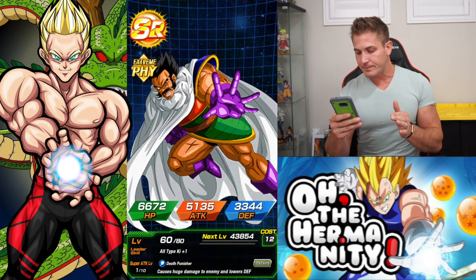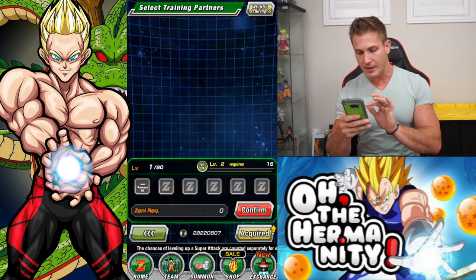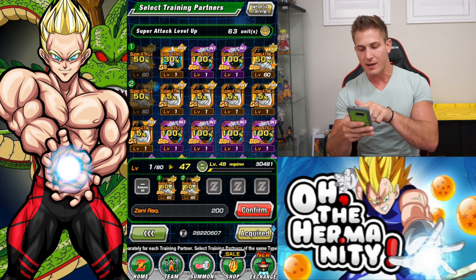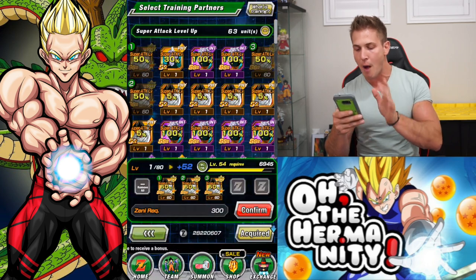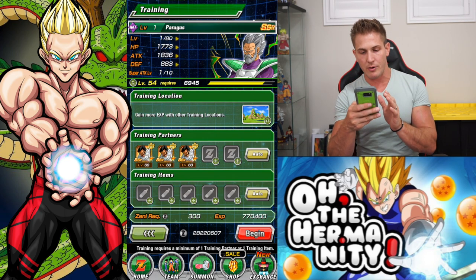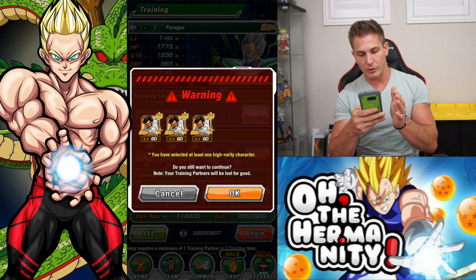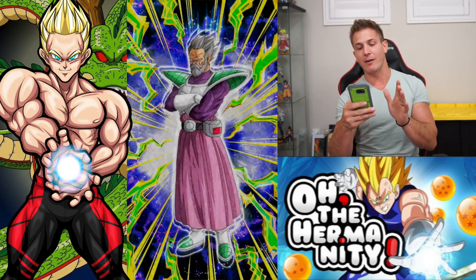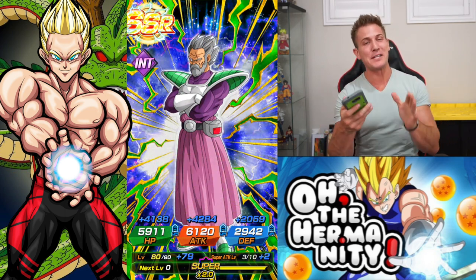Then as soon as you hit Awaken — boom! We go back to training and click on my Paragus unit. As you can see, the ones that aren't awakened are at 5% and the ones that are awakened are at 50%. I like to do three at a time, and I have quite a few Paragus units, so I'm probably able to get super attack 10 without using any Elder Kai. Click continue, use a Supreme Kai planet, and do the boost. We got a plus two! I thought it was three but it was only a plus two — still, two is good!